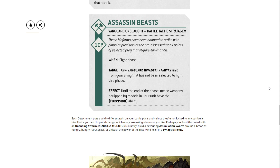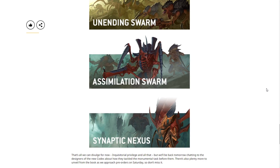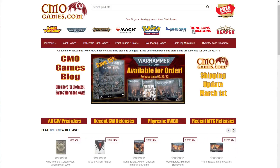Each detachment puts a wildly different spin on your battle plans, and since you're not locked to any particular Hive Fleet, you can switch whenever you like. Perhaps you flood the board with the Unending Swarm, build a Devouring Assimilation Swarm, or unleash the power of the Hive Mind in a Synaptic Nexus. That's all they can divulge for now, but they'll be back tomorrow chatting with the designers of the new codex, with more to unveil as pre-orders approach on Saturday.